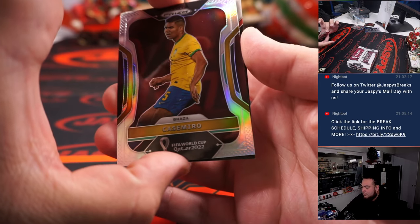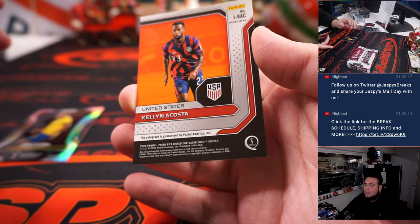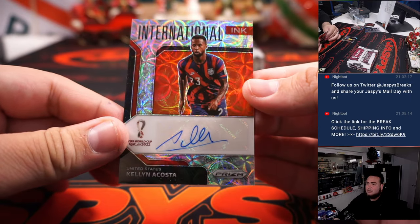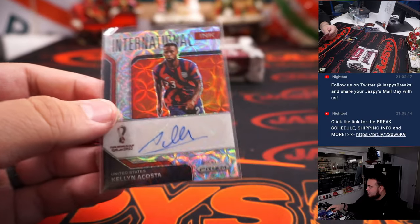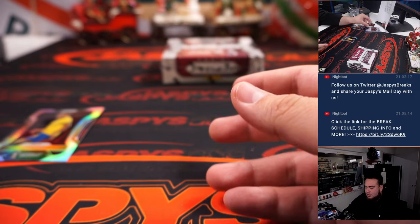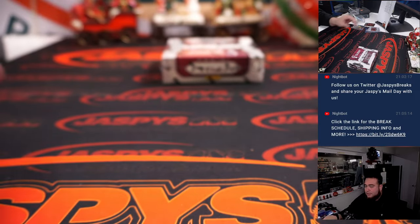Let's go with the auto now — and Kellen Acosta from America, USA, going to Nicholas. Nice break for USA so far in this first box. And Casimero. Alright, first box — nice.